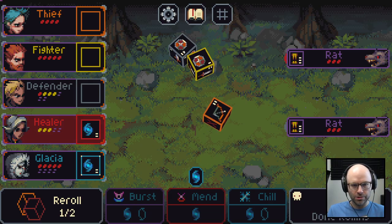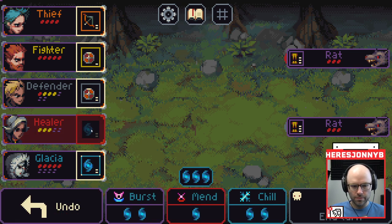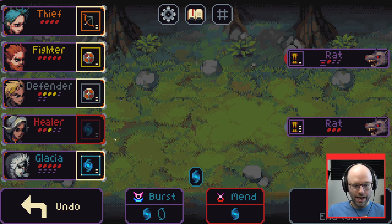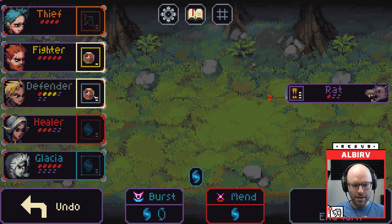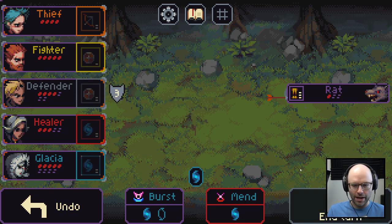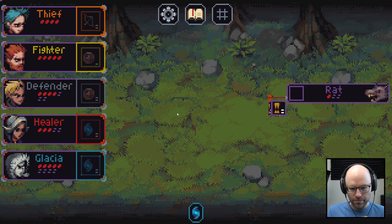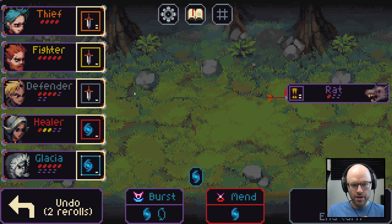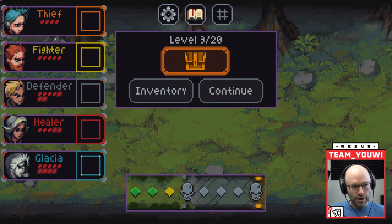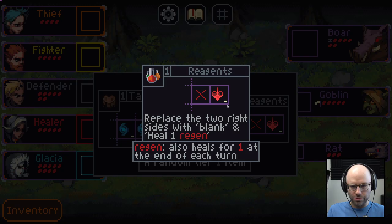Would you rather slice or dice? Trick question — I would rather make julienne fries. The rat tries to flee. We don't let them escape — maybe you get better rewards for killing them, which we're about to do. You don't need to heal before leaving since you full heal as long as everybody survived. We get an item: Reagents — replace two right sides with blank and heal one regen, letting you manipulate the faces of your dice. Or Tattered Robes — replace three right sides with plus one mana.